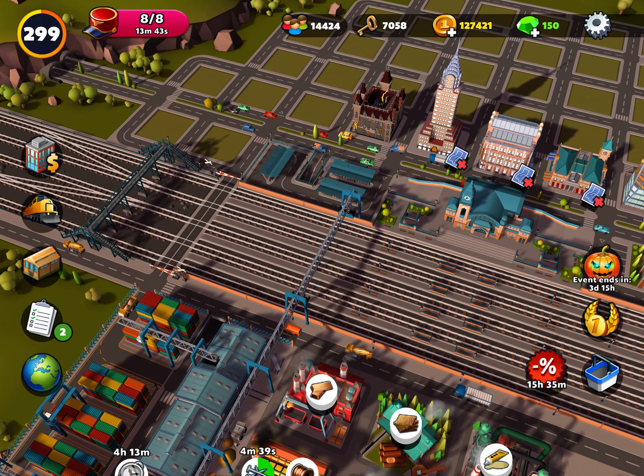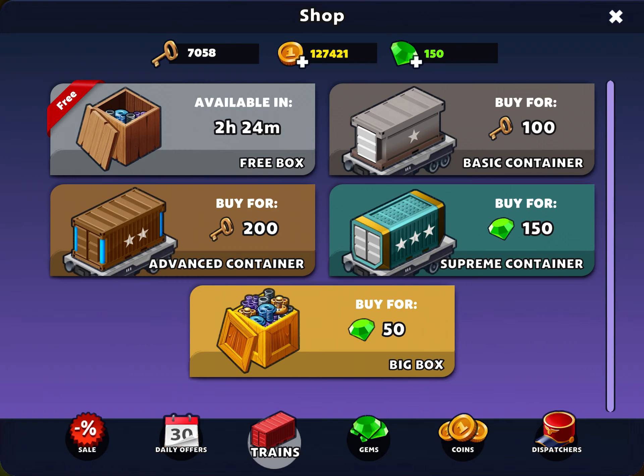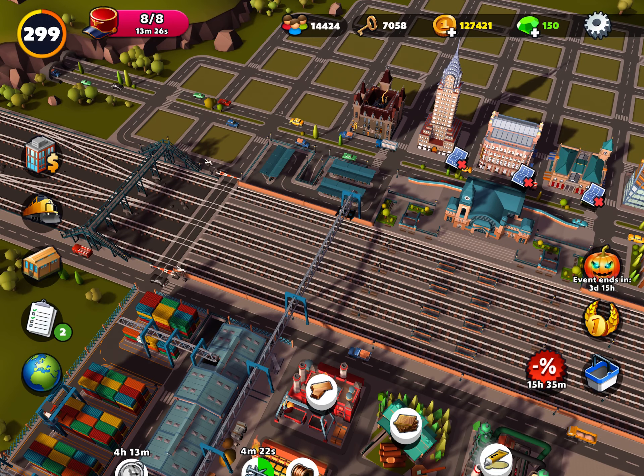I've got 7,000 keys for getting locomotives in the shop — in the trains. I can either buy a basic container or advanced containers. I'm probably just going to buy basic ones, so that'll be 70 basic ones, which should give me a good stock of locomotives to start with.